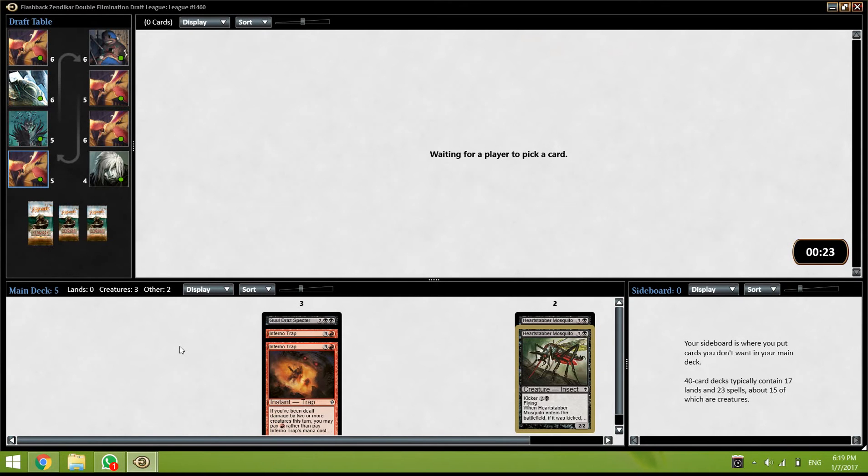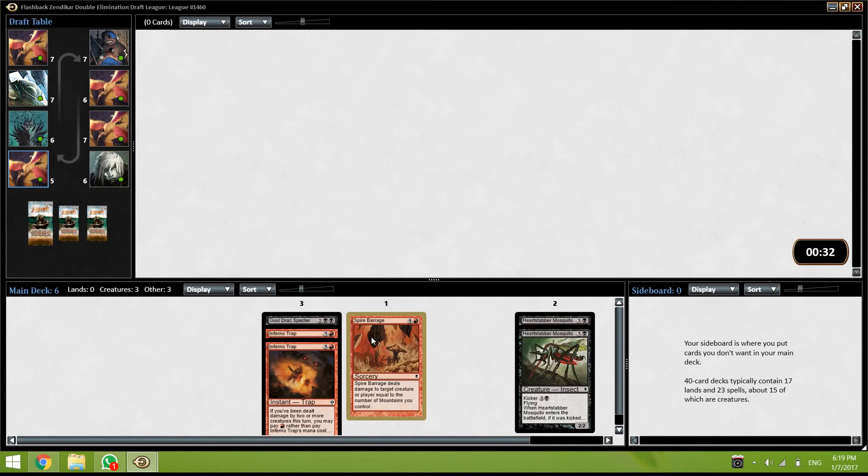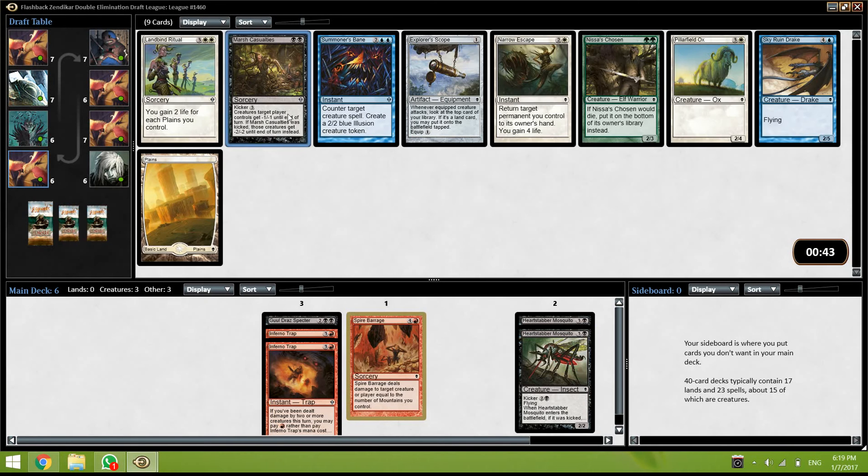I'm going to take the Mosquito and try to find some early drops. We did pass one Goblin Bushwacker I think, so that's fine. Molchambler is okay. I don't think I want Expedition Maps. Two pretty good white cards, and Gomorzoi is also pretty nice — it's actually a pretty strong pack. I'm going to take the Spire Barrage; we might play enough mountains.